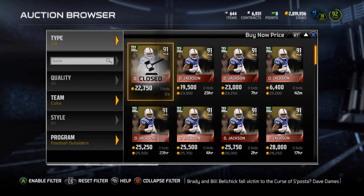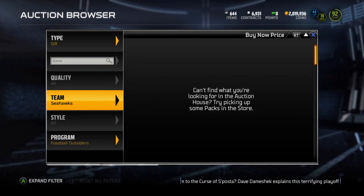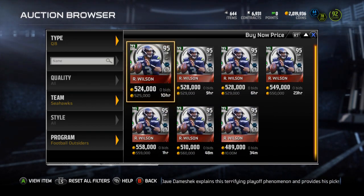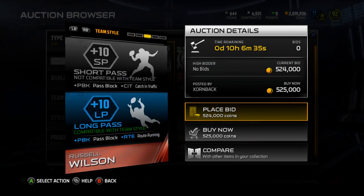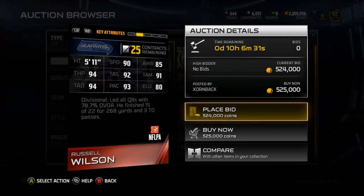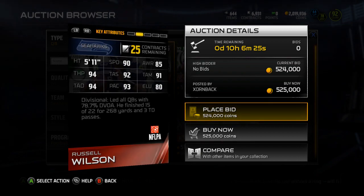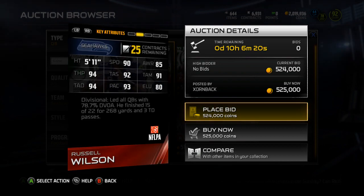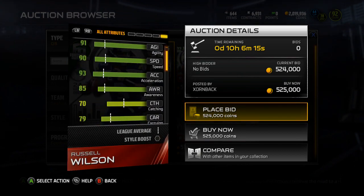And then finally, the 24-hour card, which I actually thought about getting — but if he's still at the ridiculous price he was yesterday, I'm not doing it. I'm not paying 525K for a quarterback. It is Russell Wilson, 95 overall. He gives boost to short pass and long pass, plus 10 to both. He's 5'11", 90 speed, 85 awareness, 94 throw power, 92 throw accuracy short, 91 throw accuracy mid, 94 throw accuracy deep, 93 play action, and 80 elusiveness. A very nice card — it's just way too expensive.